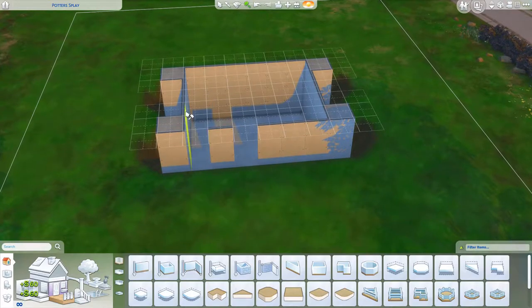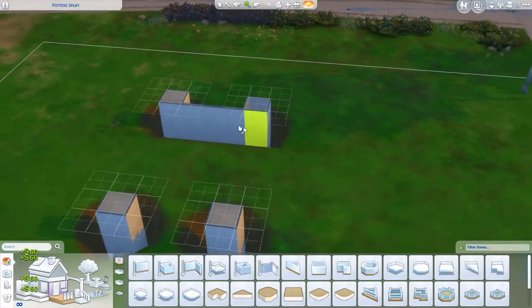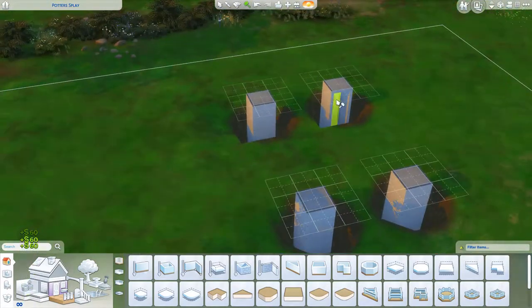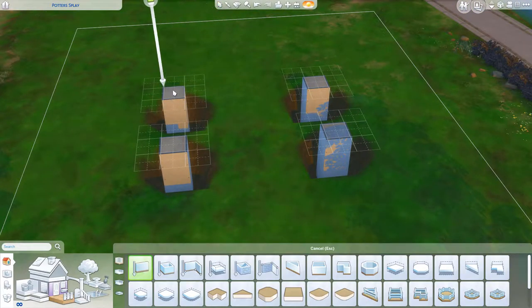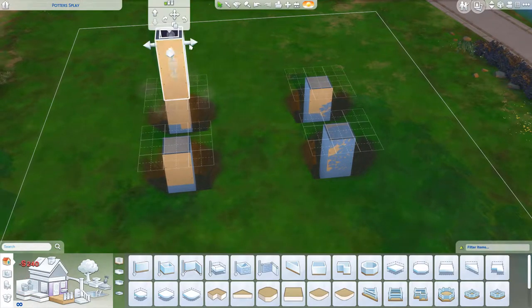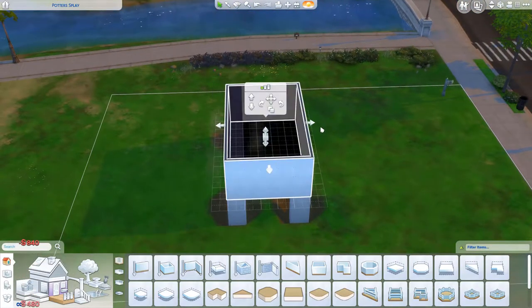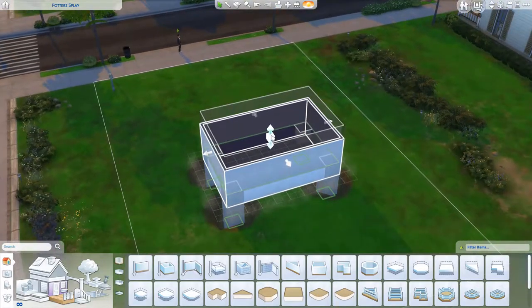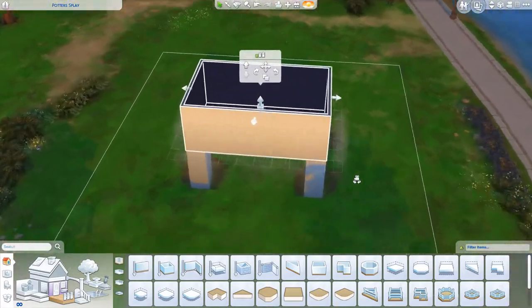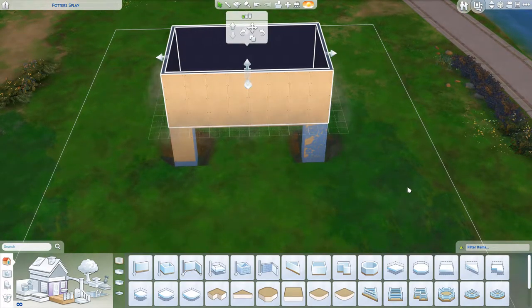Then start by deleting all the walls that we made in that room. In a couple steps we will be adding the water in between those pillars, but first we're going to add another room on top of it which will be working as the bridge platform and where we can walk. You can adjust the height even more if you like — if you want it more in the ground or if you want a taller bridge, you can do that here. Putting it up more makes a taller bridge; putting it down makes a shorter bridge.